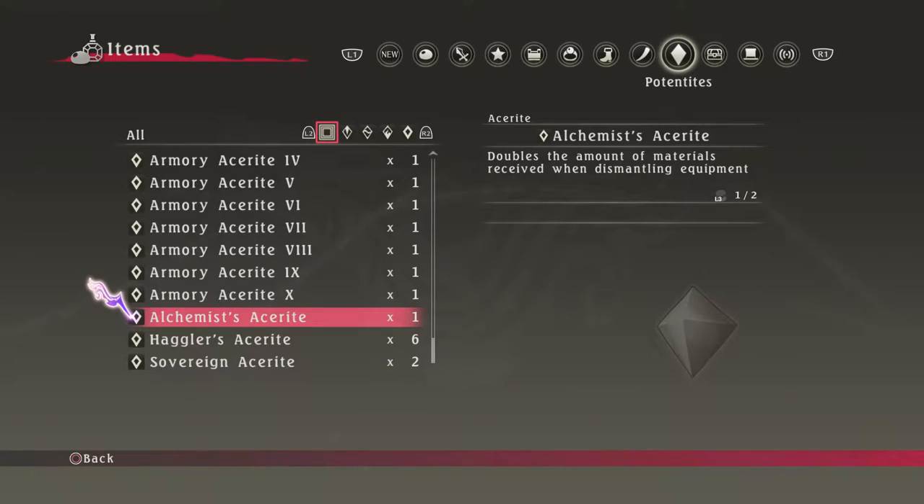Alright, hey guys, it's finally here — my plus 10 part 1 guide for plus 10 equipment. So before any of this craziness starts, you're going to want Alchemist Accelerate, which is basically attained by beating the EX dungeon.